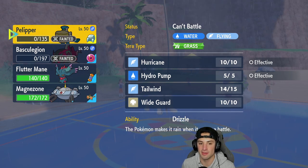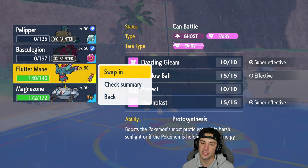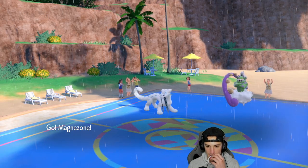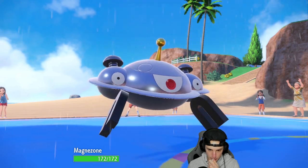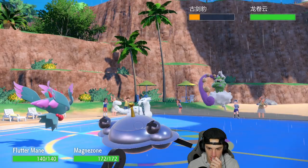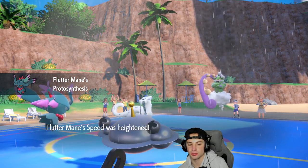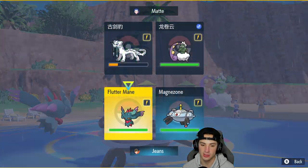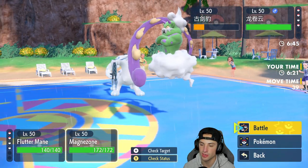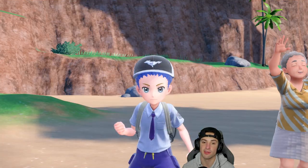My thought process was Sucker Punch would stay because he was targeting Basculegion the whole time. If we hadn't taken Life Orb damage, we would have been thriving. But from here I do have Booster Energy on Flutter Mane — it boosts Speed. There are two Tailwind turns left, which works out perfectly. Chances are they Sucker Punch Flutter Mane, so I'm going to Protect Flutter Mane and Choice into Thunderbolt to get rid of Chien-Pao.